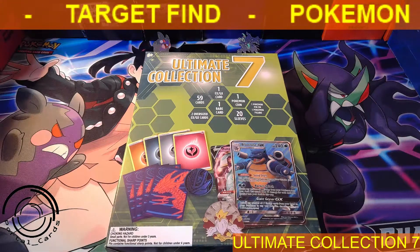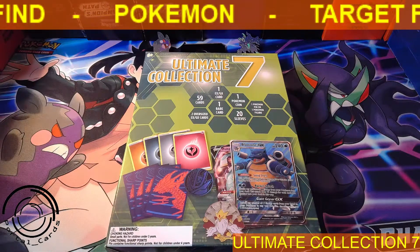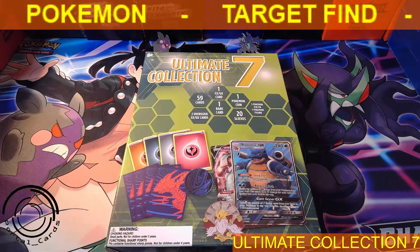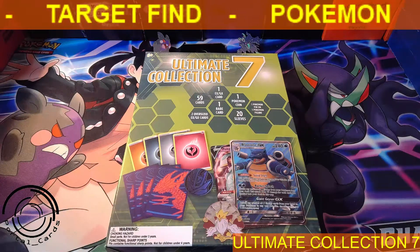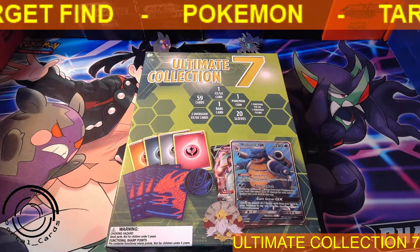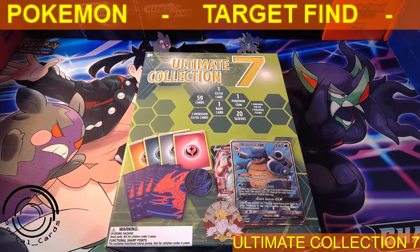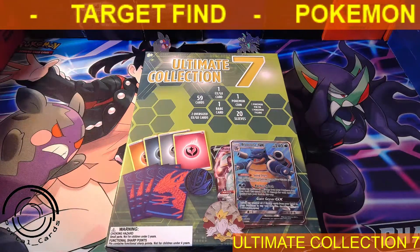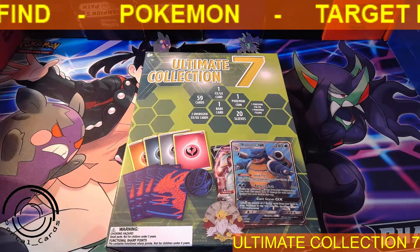What is going on, Portal Nation? Welcome back. Today we have a Target find — this mystery box, the Ultimate Collection 7. You get 59 cards, 2 oversized cards which could be EX or GX cards, 1 standard size EX or GX card, 1 rare card, 1 coin, 20 sleeves, and 1 pin or Pokemon figure.